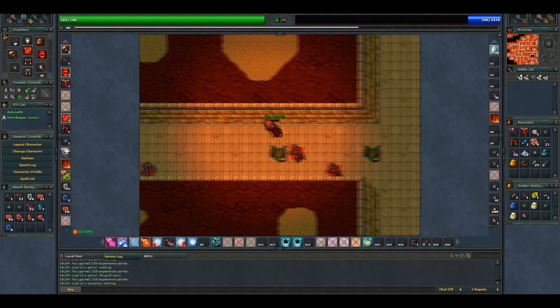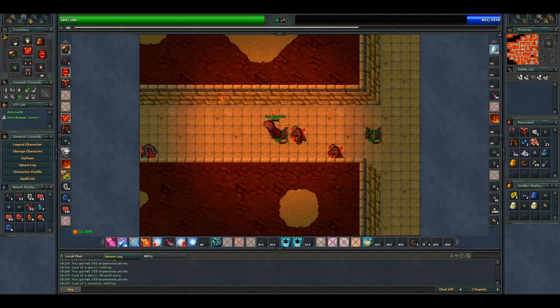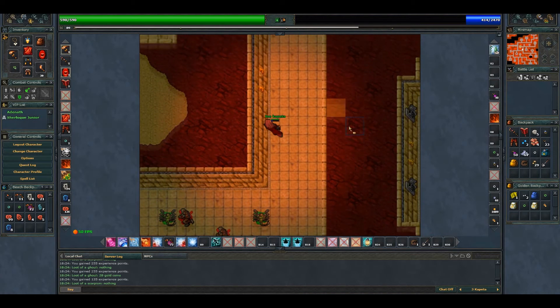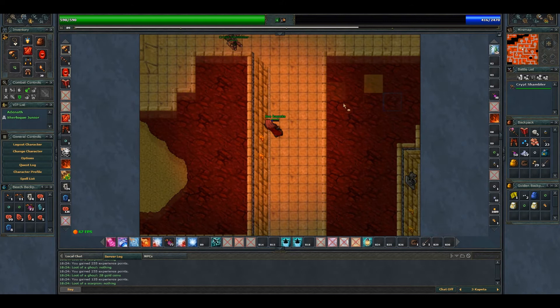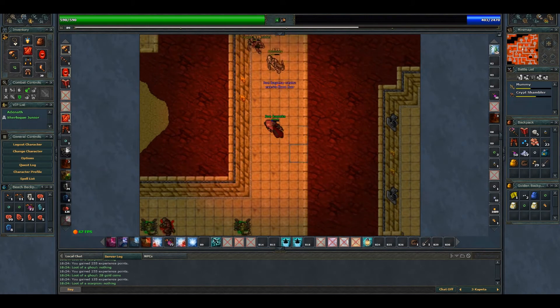Hello everyone, we are here for the second part of the hunting guides and this time I'm going to show the tougher area. Going to the north here, two mummies, two shamblers — fire wave on them.